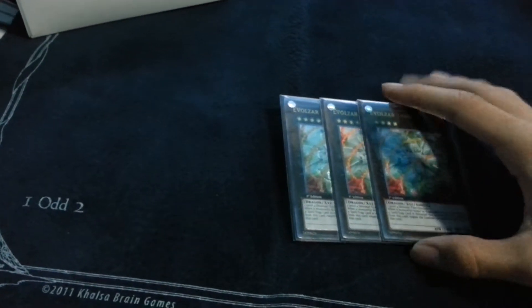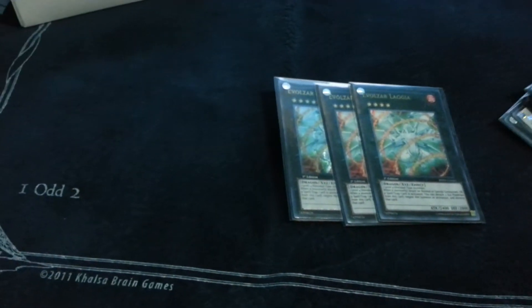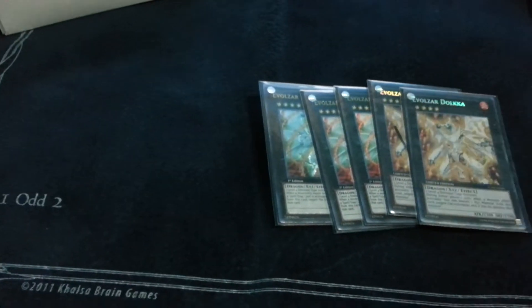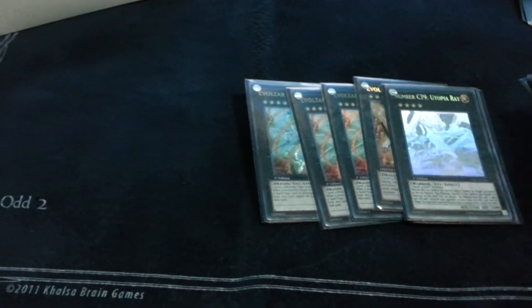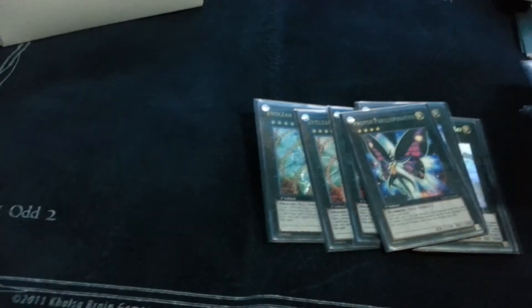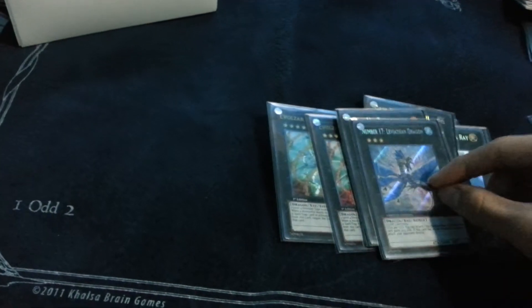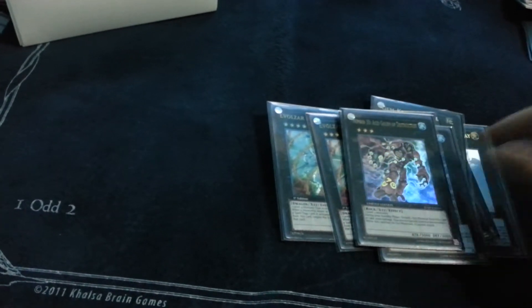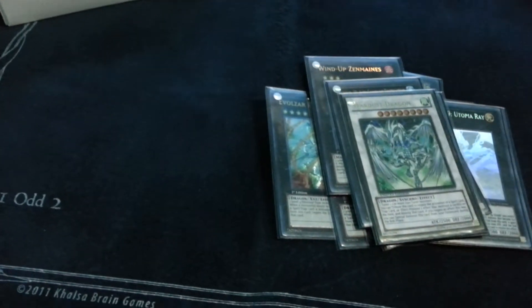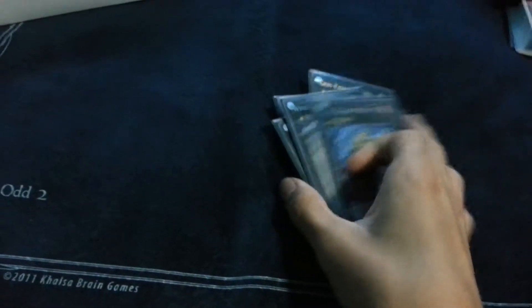Extra deck: Triple Laggia — I'm thinking of taking one out for Leviair or Steelswarm Roach after I get one. Two Dolka — self-explanatory. Utopia Ray, Utopia, Number 50 — Blackship of Corn, Gem-Knight Pearl, Zenmaines for stalling, Number 17 — Leviathan Dragon, Number 30 — Acid Golem of Destruction, Stardust Dragon, Catastropher, and Steelswarm Roach.